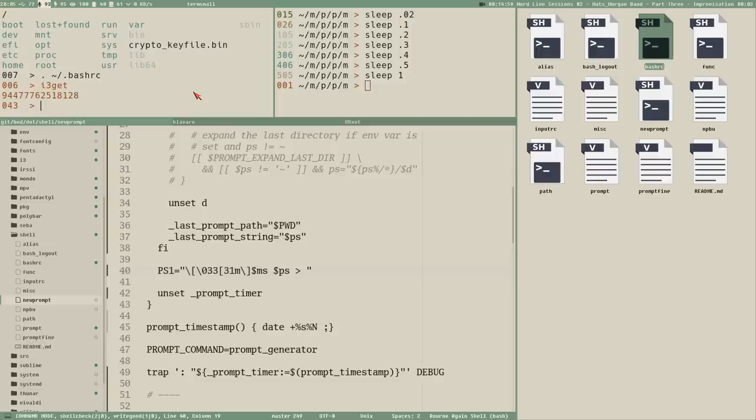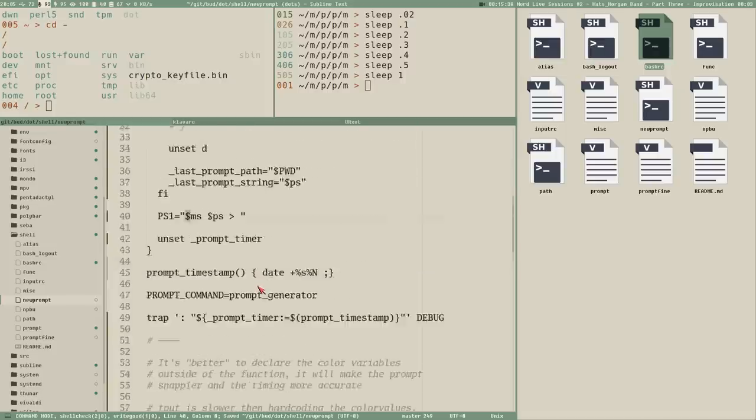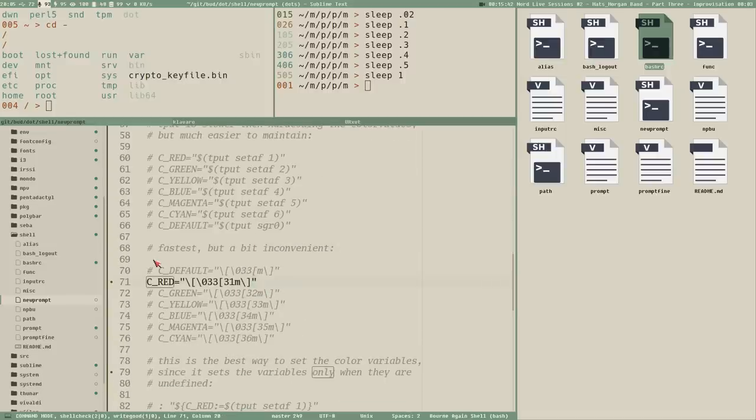Now you can see everything is red — not just the prompt, but the output and input too. So that shows how colors work: just type the escape code. It's really difficult to remember how to write these, though. A simpler way is to create variables with the escape codes. Then instead of writing the raw code, we can use `c_red` inside the PS1.